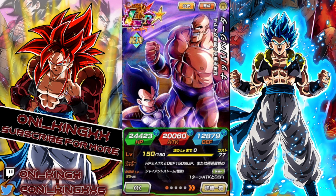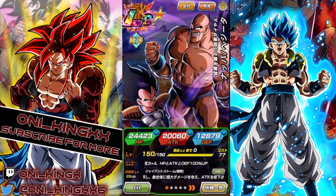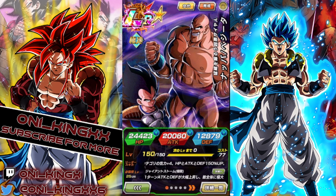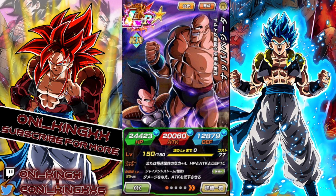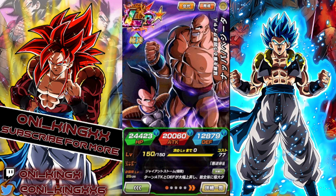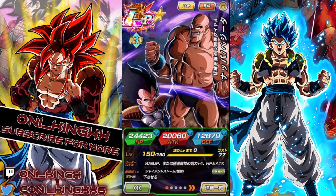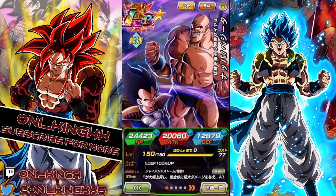Welcome back to another Dragon Ball Z Dokkan Battle video. Today we're going to be taking a look at EZA Vegeta and Nappa. There was a meme on Twitter less than a month ago about who's going to get an EZA in the Tournament of Power and Droid celebration — people guessed these guys, and they were close. The celebration right after, we got them. I hear they're a pretty decent character. We might hop into the Red Zone Bojack event since you're fighting multiple enemies there.